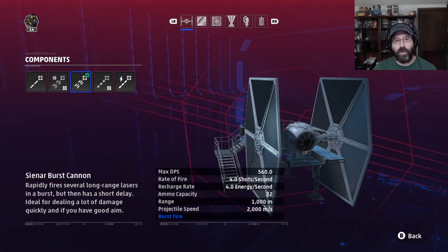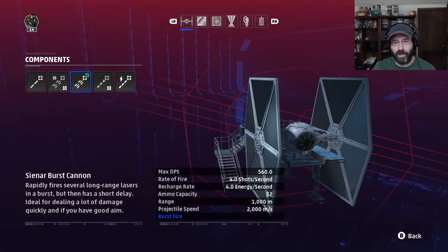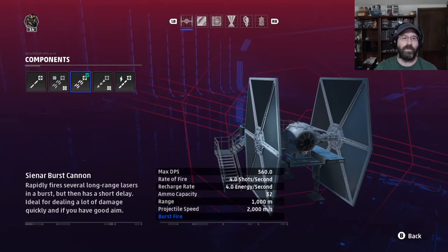The Burst Cannon is actually what we're going to be setting up with. It has a little bit higher DPS than either the standard or the guided. Nice fast-firing weapons — fires off a burst of weapon fire. It's a little less effective at that thousand-meter range because you're sending out that burst of shots. The standard laser cannon is a little better at max range because you can guide that shot in and follow the tracing of your laser fire.